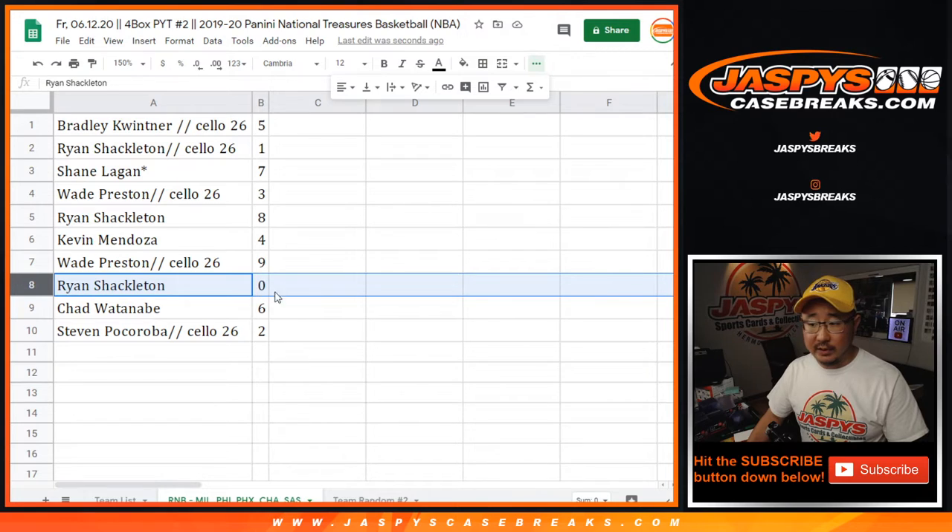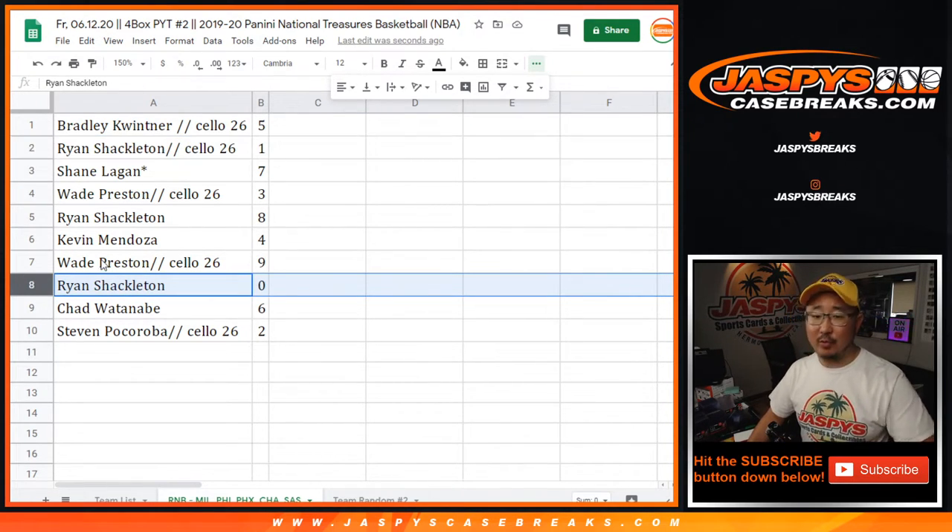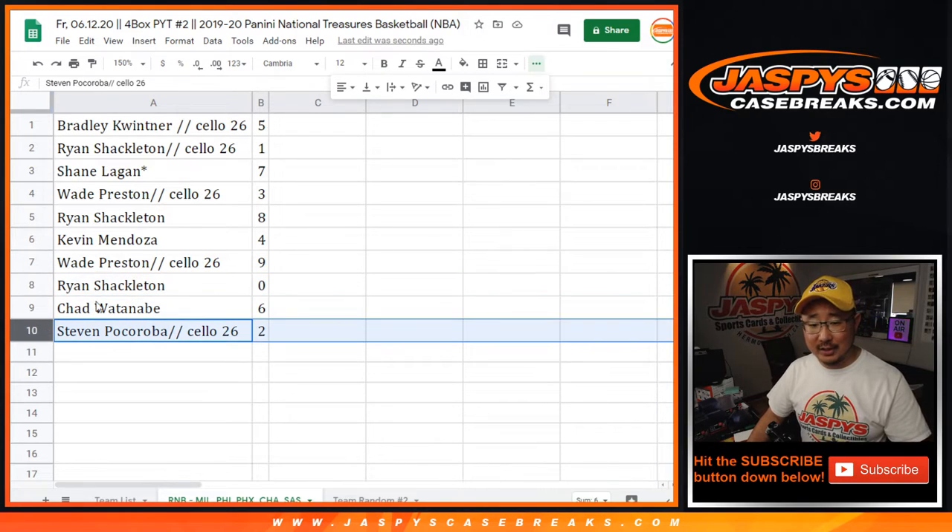Ryan with 0. So 0 right here — you get any and all redemptions for these teams on the bottom of your screen, Ryan. Although it's a moot point because you also have 1. But if you had 0 and a 1 of 1 redemption came out, 0 would get it. Chad with 6, Steven with 2.